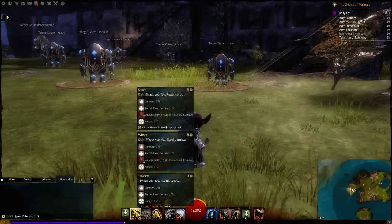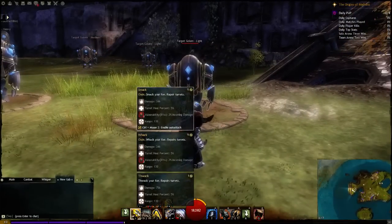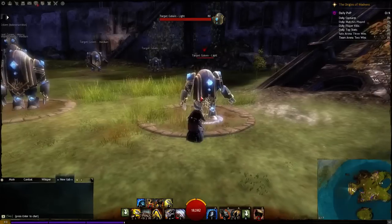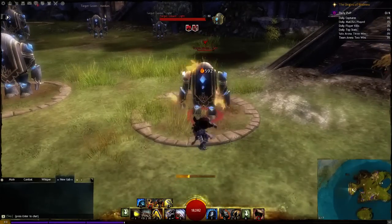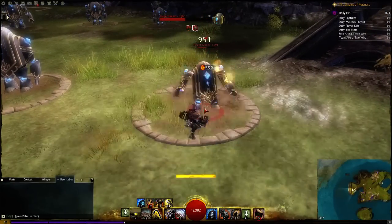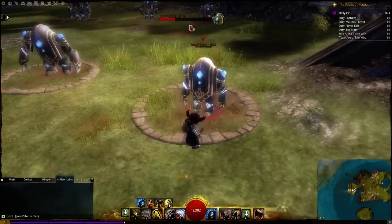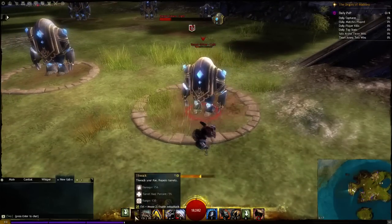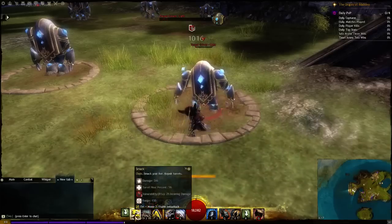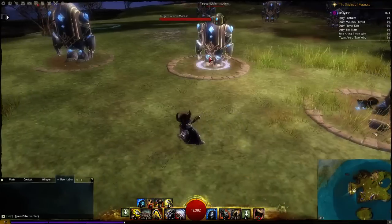First of all we have the normal auto attack. It's a three attack chain: Smack, Whack, and Thwack. It's not very useful to be honest. It deals a decent amount of damage but you can never afford to run up to someone and hit people like that — it's just too dangerous. You will get destroyed, especially on a condition build. It applies vulnerability and deals some good direct damage, so it's decent on a power build but not on a condition build.